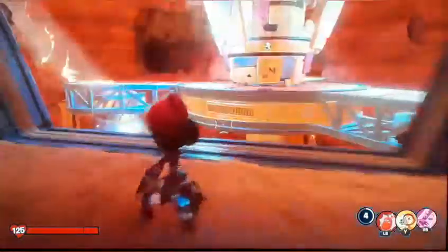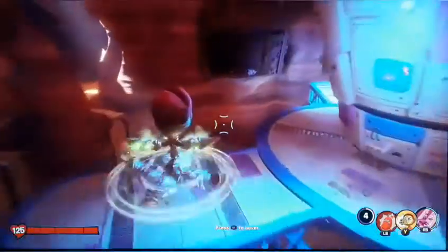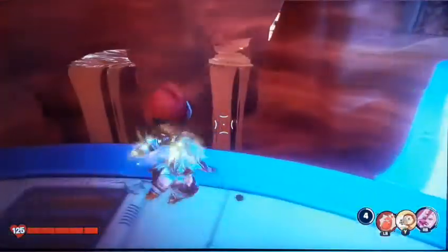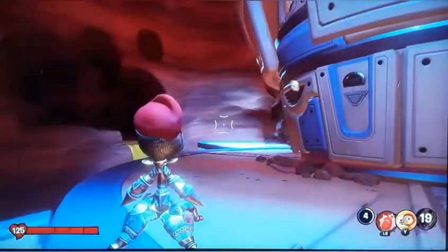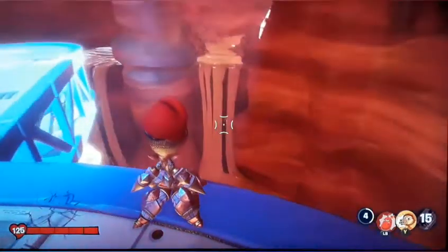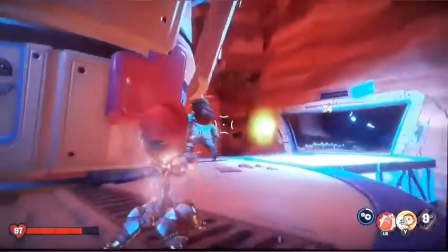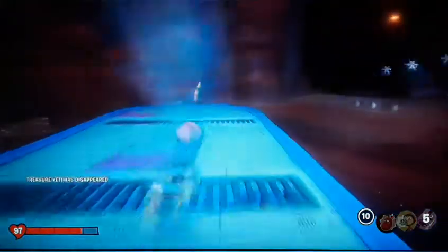It will spawn here. All you have to do is come over to this side and then in the cheese fountain — as you can see, there's a button right there, so you hit it. That's your treasure yeti. You can go away with your cheese, let's get your cheese yeti.